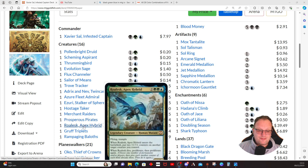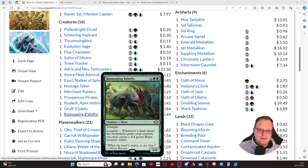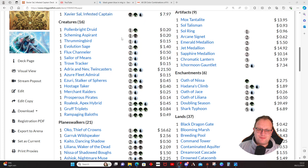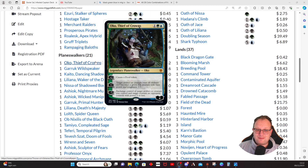Roalesk, Apex Hybrid lets you put a couple of +1/+1 counters on another target creature, and when it dies you double proliferate — nice to back up win conditions. Gruff Triplets, because I'm playing a green deck and I'm a bit in love with them at the moment, and Rampaging Baloths give you nice top targets to populate when you remove counters. Considering the next 21 cards come with counters, you can probably see where I'm going — this is mainly a Sultai planeswalker deck.